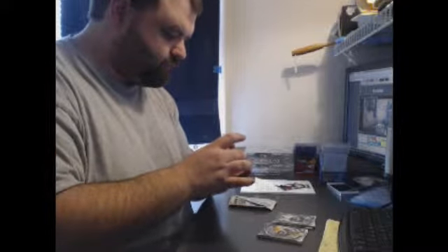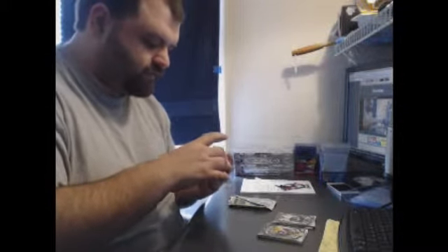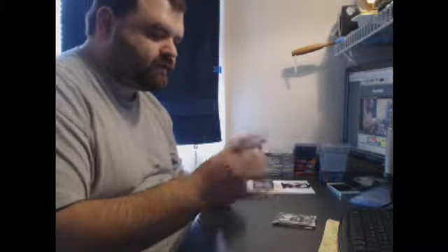Ryan Nassib. It opens up — it's interesting. Justin Hunter, the 213 relic. And what makes it a relic? It's like a little patch, but they call it the relic jersey thing.